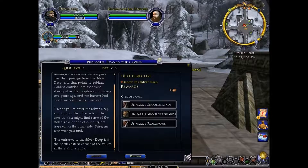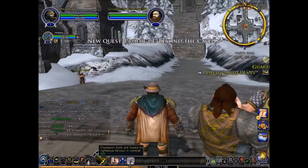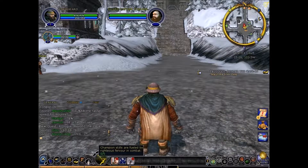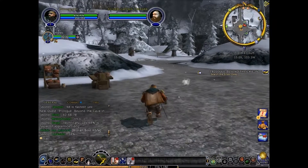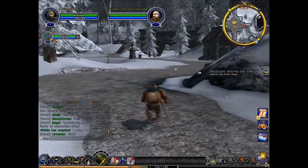I want you to enter the Silver Deep and look for the other side of the cave-in. You might find some of the stolen gold or one of our burglars trapped on the other end — bring me whatever you find. The entrance to the Silver Deep is in the northeastern corner of the valley. And I just bought shoulder pads and he's offering me shoulder pads.